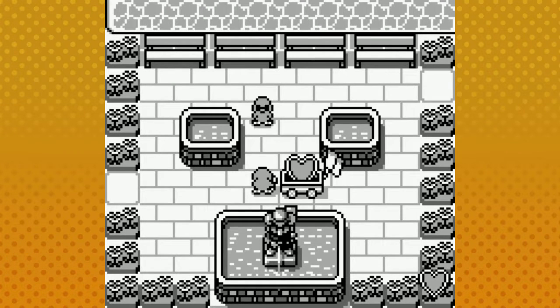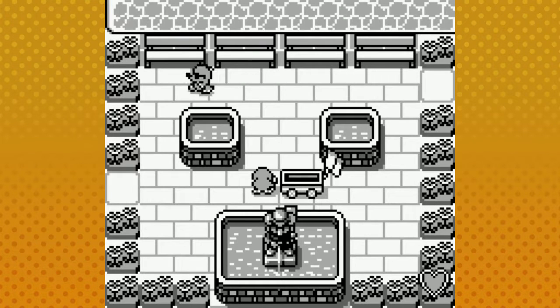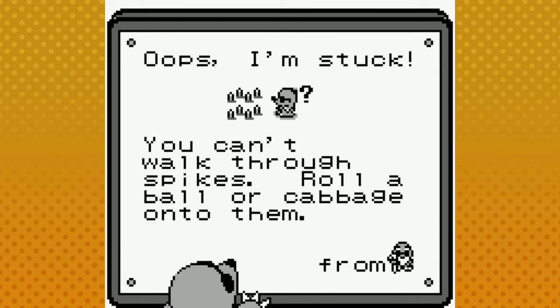We found old man Mole — we could heal if we needed to. "How's it going? If you can't solve a puzzle and get stuck, try another level. Good luck." Thanks old man Mole. This one's crazy — a sign says: "Oops I'm stuck! You can't walk through spikes — roll a ball or a cabbage onto them." From old man Mo. So these are spikes — we cannot walk across them.